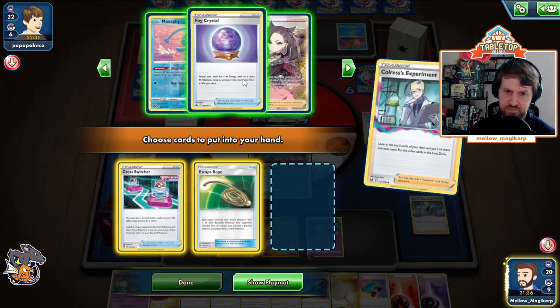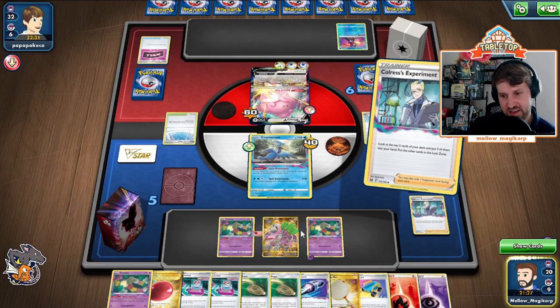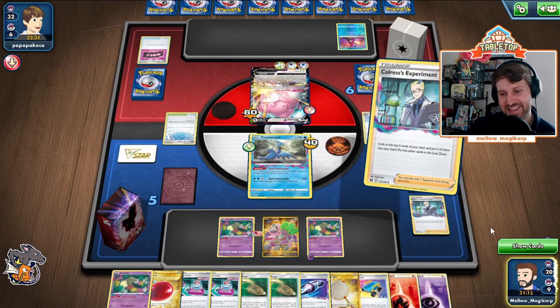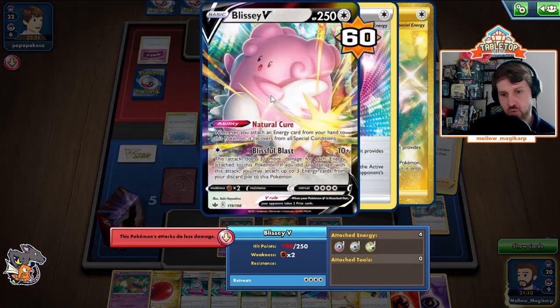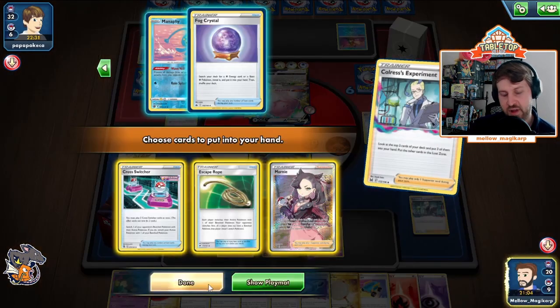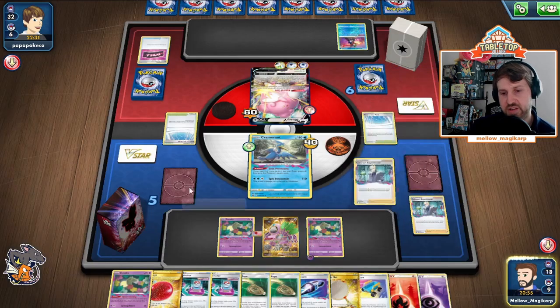The question here is: do we want the Fog Crystal or the Marnie? My opponent's hand is getting pretty big. They're going to knock me out next turn. They're going to get the smack for 110. I think because we can dig so much next turn — what are they hitting for? One, two, three, four. Four is plenty. I think I'd rather have access to... We have the other Marnie in deck. Let's do this.